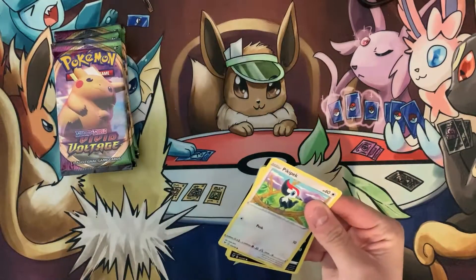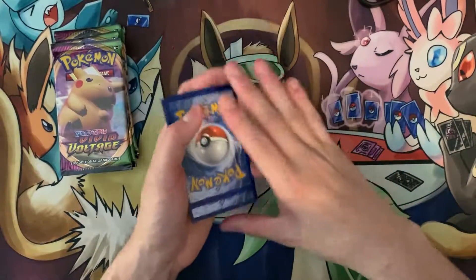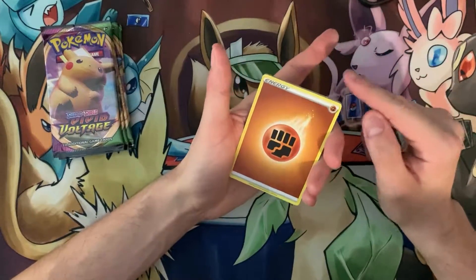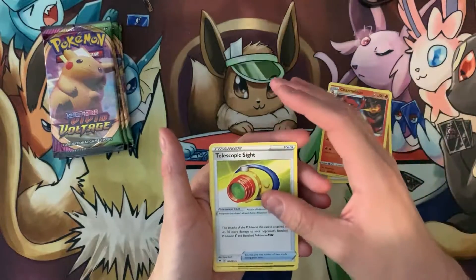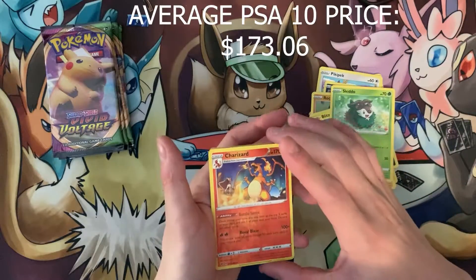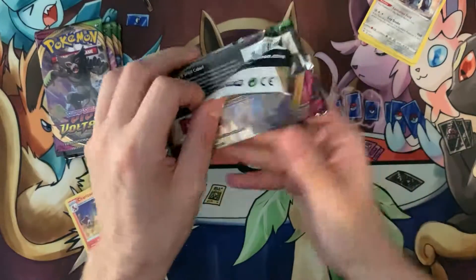I put all of my common cards — most of my cards except for the ones in top loaders — into a binder, so it's easier to flip through and see what I actually have. Once we get a little more complete I can show you that. So we have a Fighting Energy, Charmeleon, Telescope Sight, Mighty Enna, Picky Pack, Poochyena, Rock Rough, Blitzle, Skiddo — oh, a reverse holo Charizard and a Metagross. Pretty cool — who doesn't love Charizard, one of the most coveted Pokémon cards out there.